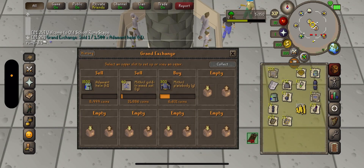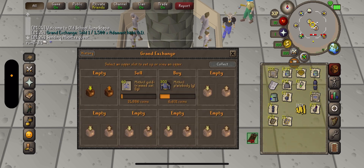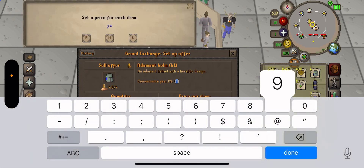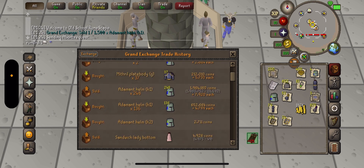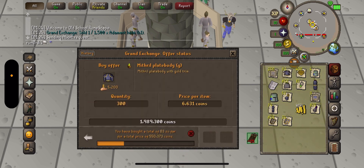All right, so this is the account that had so many H1 helms — 1,500 of them. At one point they were selling for 8K each and I got gravy. I sold a bunch of them for 8K each. I've been doing a lot of mithril sets on this one.